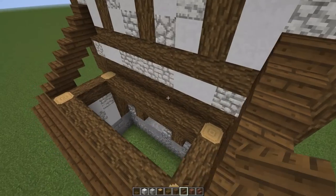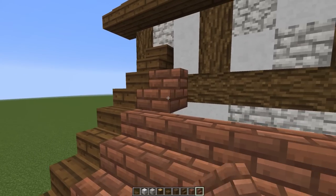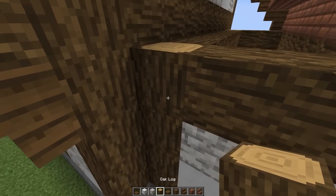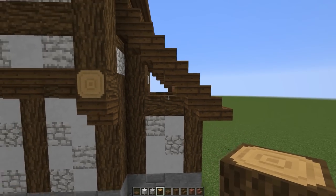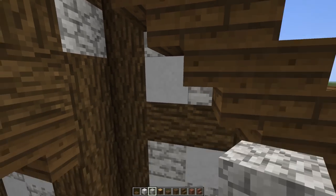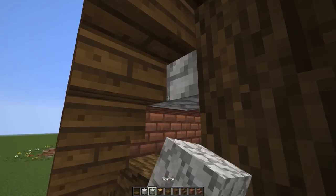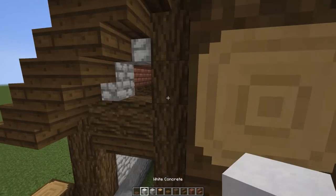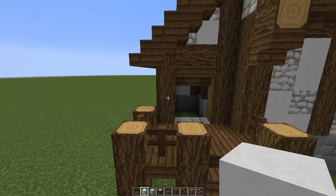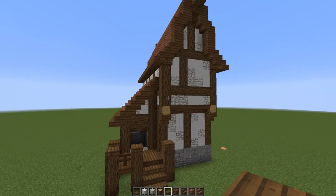Now working on the side lean-to roof — spruce upside-down stairs going straight up along the wall angle, all the way until hitting the main wall with one block of clearance. Filling the triangular gable with brick, then filling the lower section with white concrete. Mixing in some diorite texture. Doing the same on the other side. Then capping the small end simply with a couple of stairs.